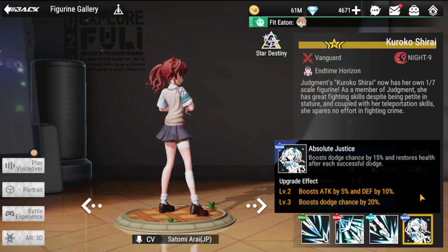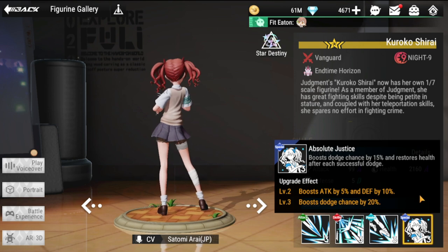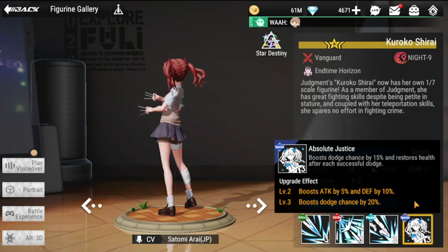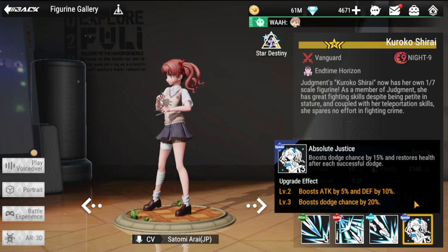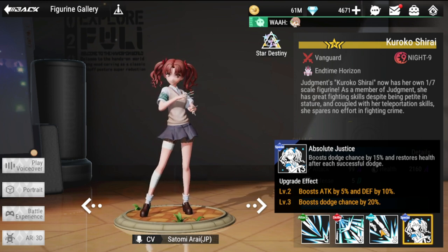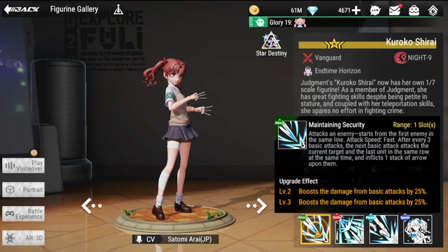Her special skill, Absolute Justice, boosts dodge chance by 50% and restores health after each successful dodge. It also boosts attack by five and defense by 10, and further boosts dodge chance by 20%.